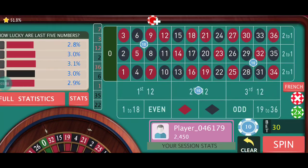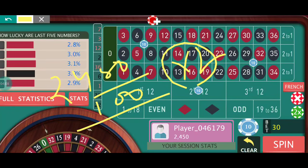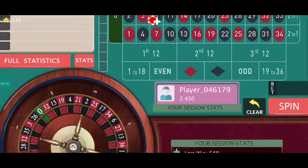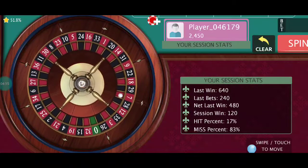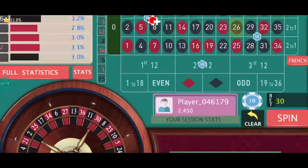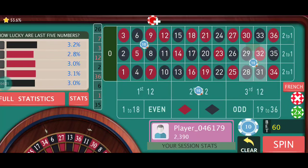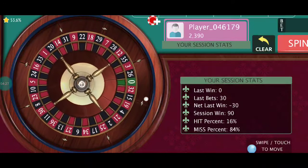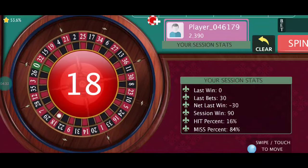The bankroll is now 2480. The target is 100 dollars, so 2580 should be my goal. This time I will not double the bets — I will simply increase them. 26 this time — it's a loss, so I repeat and increase by one unit: ten dollars at all three positions.